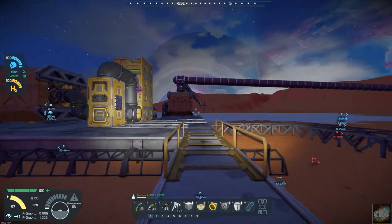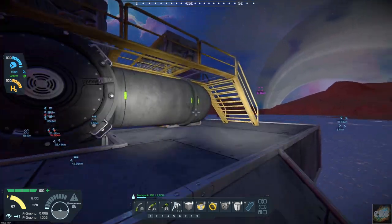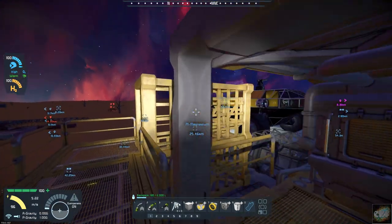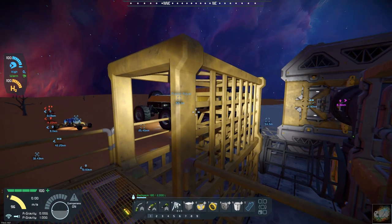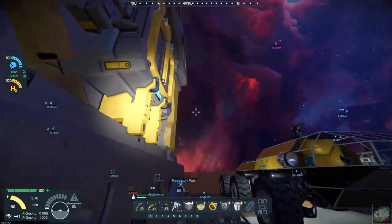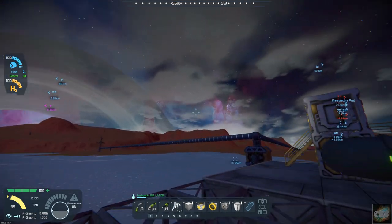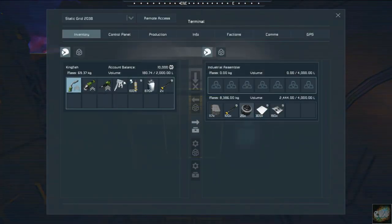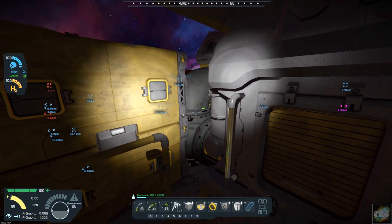Last episode we managed to get our assemblers set up. We have come up here and we have two assemblers in place. I still got to build the building out around it. I got a third one ready to be built but I didn't want to waste the materials on it yet until I have a better flow of ores coming in. We have the storage compartment done for finished products. We have been using them quite a bit and they are stored in the assemblers inventory currently, but once it exceeds their inventory it will push over to the cargo bay.